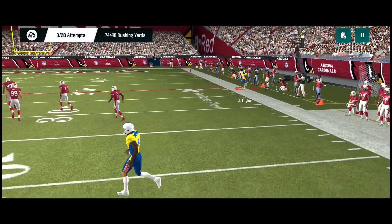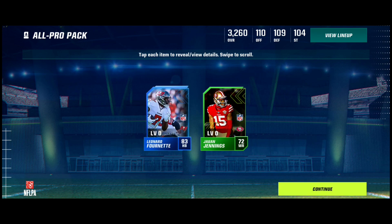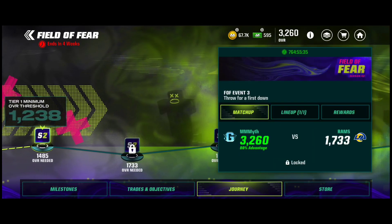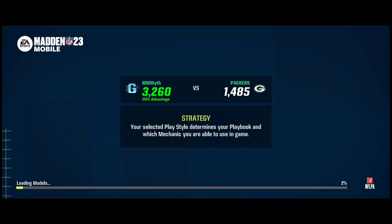I'll take my all pro pack. If you pull an iconic or even an epic out of these all pro packs or any of these packs, that's a plus. We got a rare and uncommon — I'll take that for sure. Next will be 25 cash and then a Field of Fear pack. I kind of want to just grind throughout this for you guys, but I'm going to play this last event and then basically end it here.